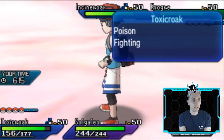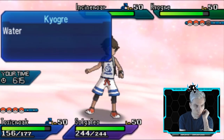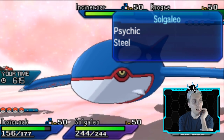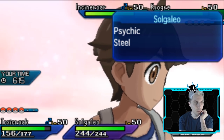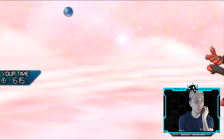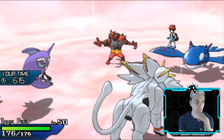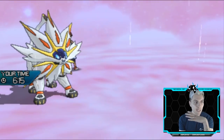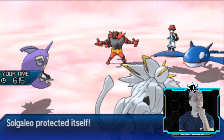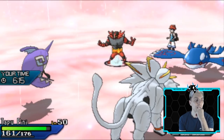We've got Toxicroak to switch back in for Solgaleo if we find ourselves in an awkward position. I think my opponent probably wants to get rid of this Solgaleo because the Xerneas is probably lurking in the back. As long as we keep Solgaleo around for the late game, we should be able to close it up pretty comfortably. Toxicroak is a Pokemon I've dipped in and out of using a lot through the Sun and Moon series.